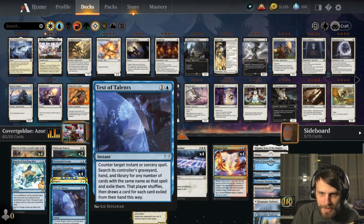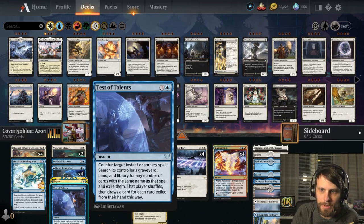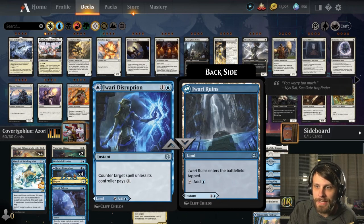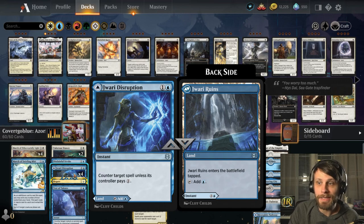We do have a lot of disruption in the two-drop slots. Test of Talents and Negate looking to get rid of some of the non-creature stuff. Jwari Disruption — if you get a well-timed Jwari Disruption, great. It's not one of my favorites, but it does really work every once in a while when you really need it. It also just smooths out your land drops, which is great.